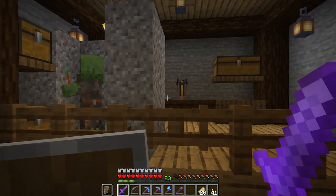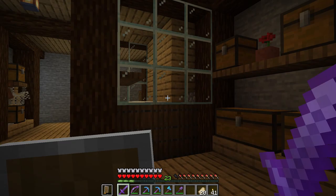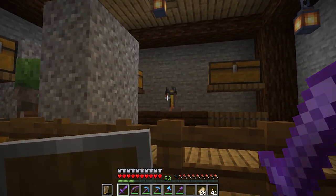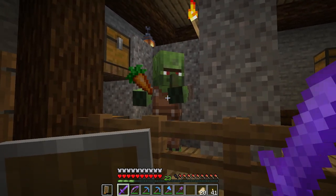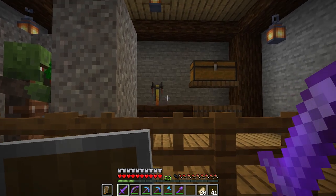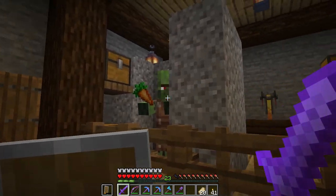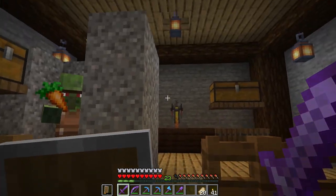I put him down here with the zombie spawner farm because we have tons and tons of rotten flesh, and I want to make this guy into a cleric. Once we change him back into his villager form, he'll find the little workstation over here and start working. We can trade him rotten flesh whenever we come down here, so let's go ahead and get started.